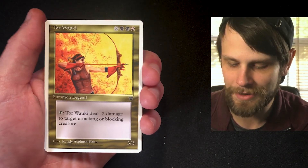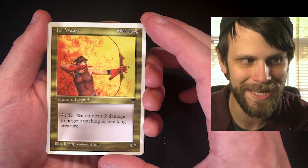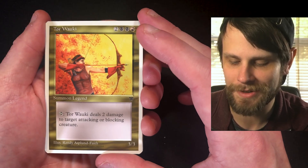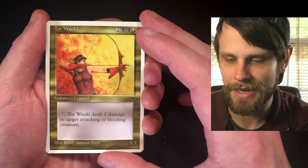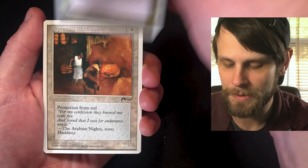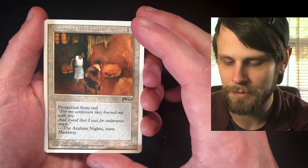Another legend — a 3/3 for two black and one red: Torwaki. You can tap it to deal two damage to target attacking or blocking creature. And again, just absolutely stunning artwork. That's really the feature of these old sets in my opinion — not only some good cards, but just beautiful, beautiful artwork.